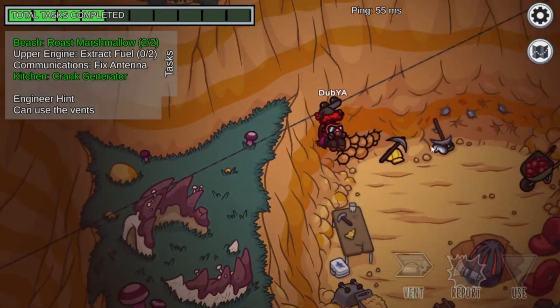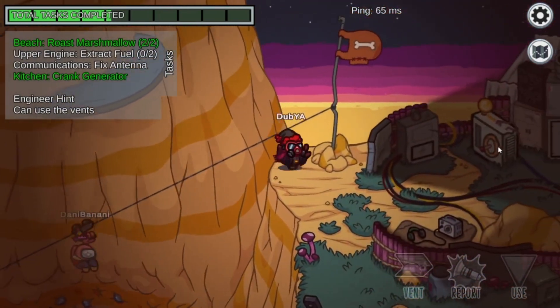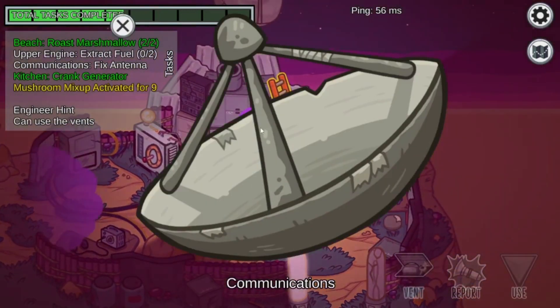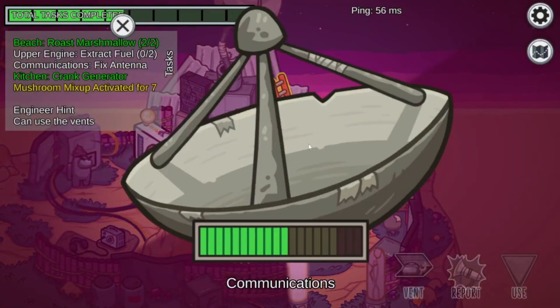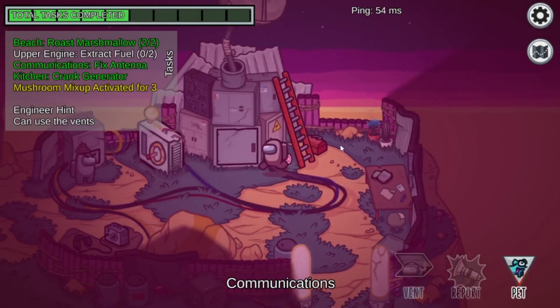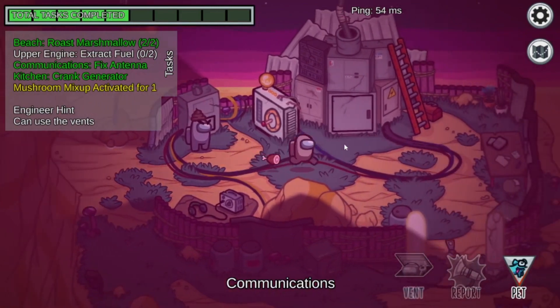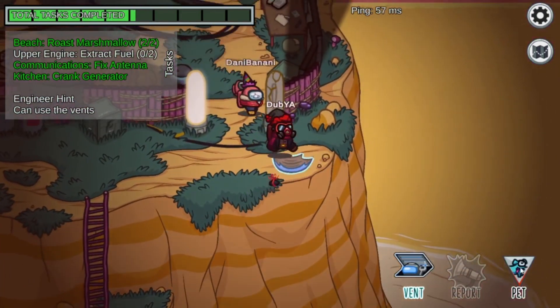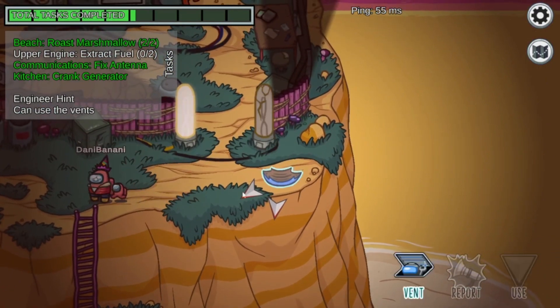Alright, going on and up. What was that thing up there? Mushroom mixer? Oh, that changes your skin — that's funny. Oh, this is like a vent. That's cool.